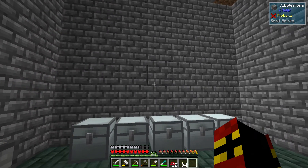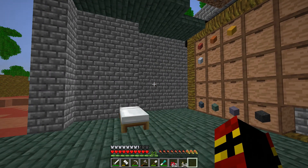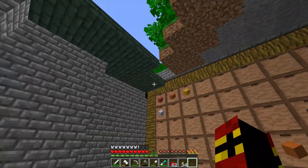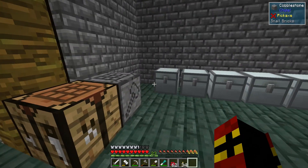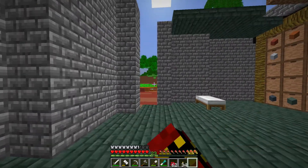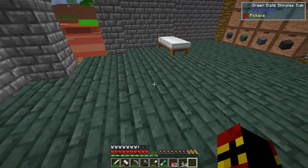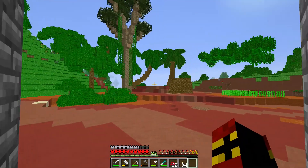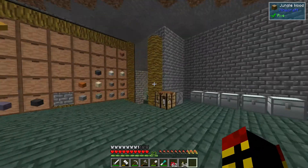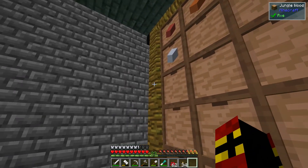Hey guys, I'm Casey and welcome back to Nature's Beauty. I just received a text but we'll get that later. What I want to do is go explore today — I want to find a village, mainly because I want to get into enchanting, get some books. We've already discussed the lack of animals, so my best option is to find a village and hopefully find some bookshelves. There are tons of bookshelves in villages with the mods in this pack.